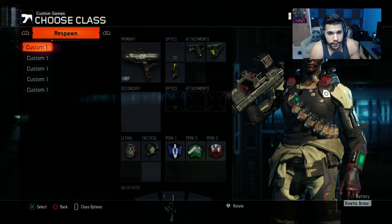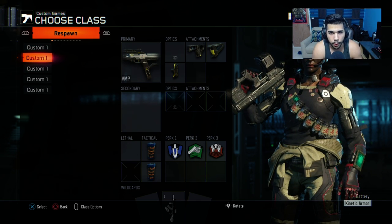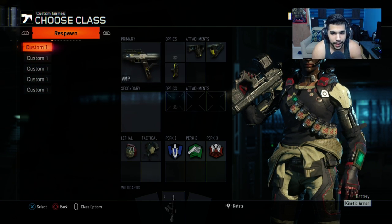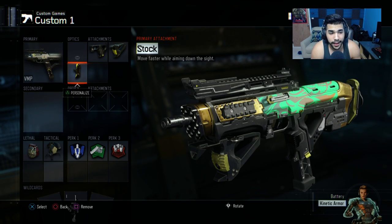So we're going to start here with the VMP. You can see I do have four VMP classes. I am pretty much a sub player, not a main sub because John kind of has that role, but I'm like the second sub. So having subs is like a must. Right here I'm going to use the basic quick draw, grip, and stock.